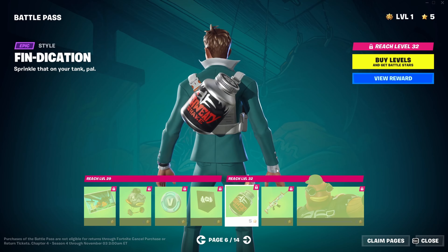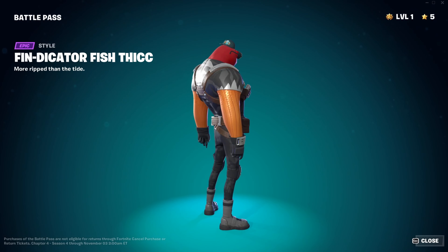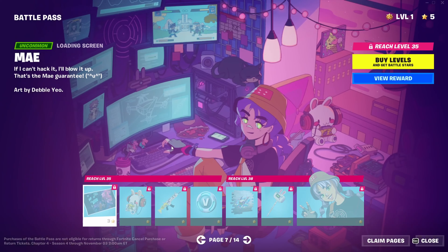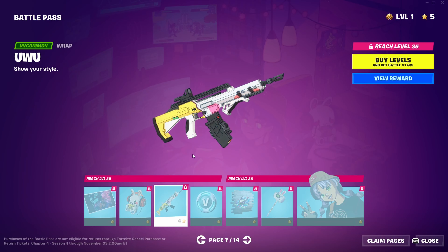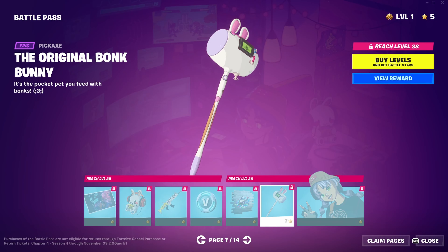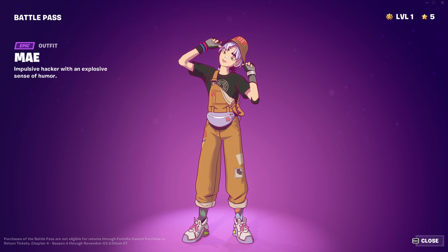Another style for the back bling, wrap. The style — fish dictator, fish thick — looks pretty good. He's got his glasses on. Back bling — ooh, that back bling looks really good, I like it. Pickaxe — ooh, I really like this pickaxe. This skin looks really cool. I like it.